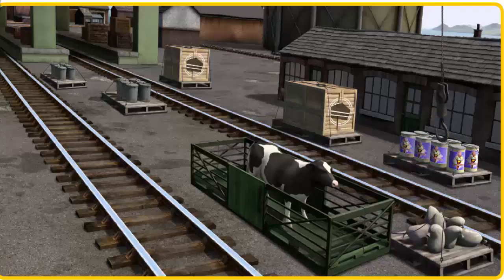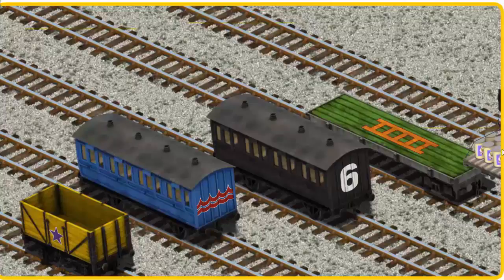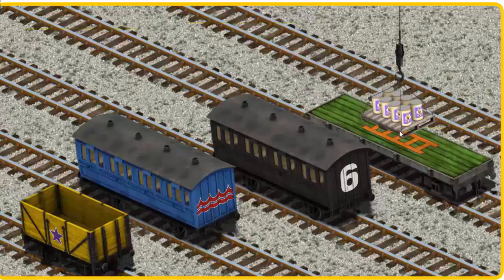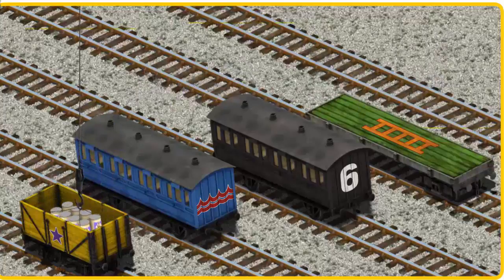Let's lift and load. Now the cargo must be loaded. Show Cranky where the yellow cargo car with a purple star is. There you go.